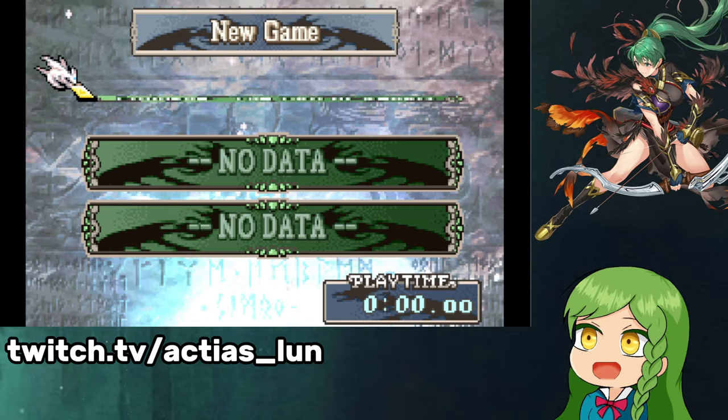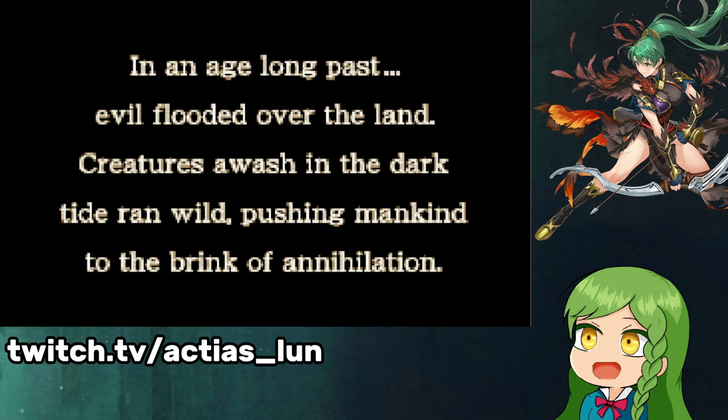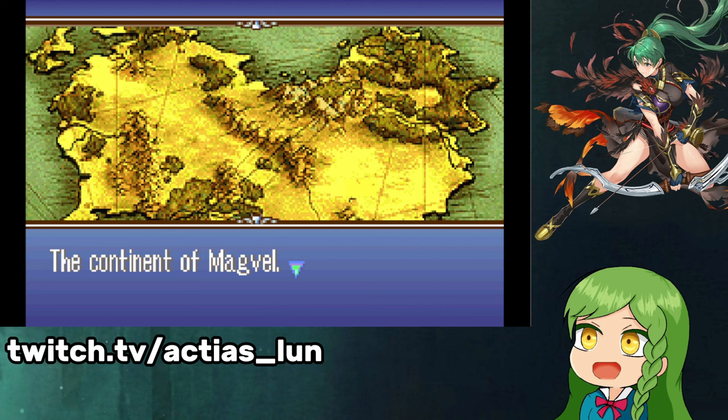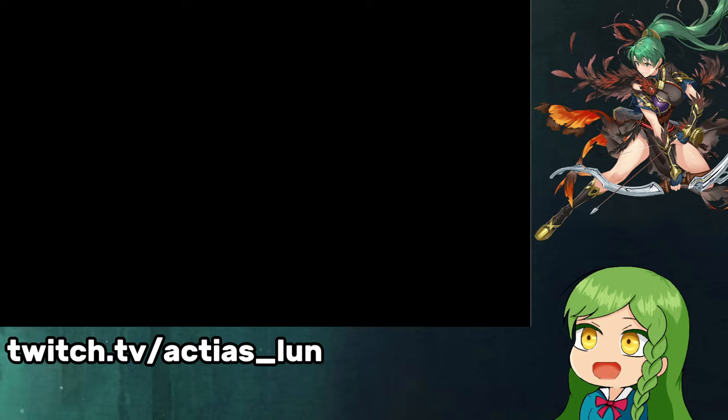Some other settings I did on the randomizer: I included the extra characters, the creature campaign characters. I think it's only going to be the friendly ones — the boss ones are not included. So it's going to be Hayden, Fado, Glen, maybe Ismire. I think those are the four that are included in the randomizer, so they have an option to show up as well.